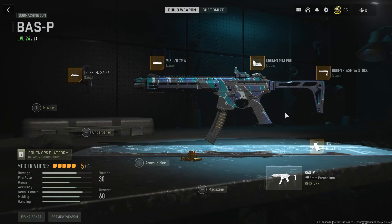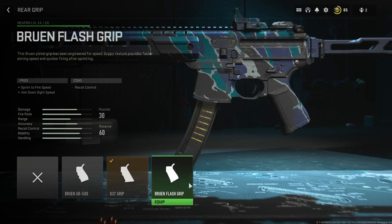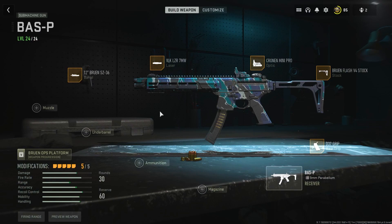After that we're going to be grabbing the D37 grip for increased recoil control. Originally I had the Bruin Flash grip for that ADS speed, but the recoil was honestly so insane that I wanted to clean that up a bit — that's why we're going with the D37 grip.